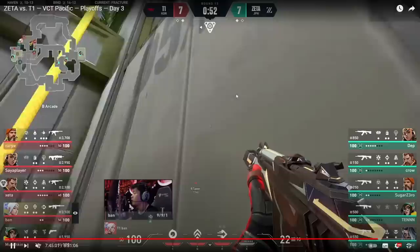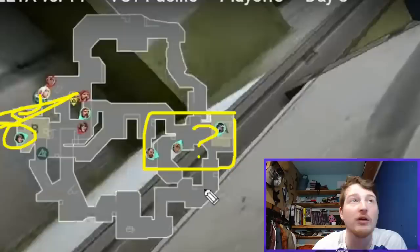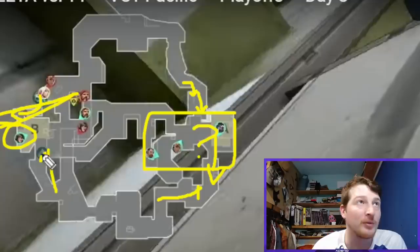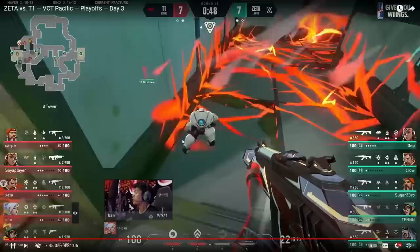They send in a Breach stun and come to attack the B site. Zeta Division still have no idea what's going on. These three couldn't tell you if someone is in A main — they could be right around this corner, about to execute there instead, or coming from B main, or from Arcade. It's just not how you play this map.